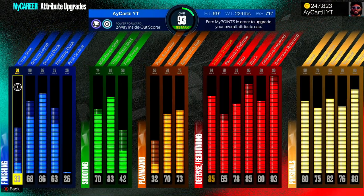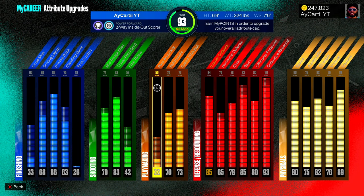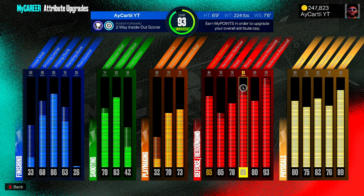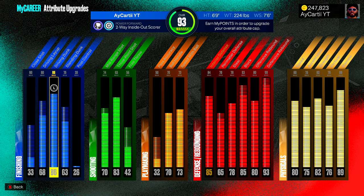Look at the center build I have. I have an 83 three-point rating, 74 on mid-range. I'm 6'9" with a 7'6" wingspan. I have an 86 driving dunk, 80 driving layup, decent dribbling, and my pass accuracy is fine — I break starter and bail out. My defense is solid: 78 steal, 70 perimeter defense, 84 interior, 85 with the right sleeve on, 93 block, and 99 defensive rebound. All my physicals are good. This is a very good build, especially for rep.